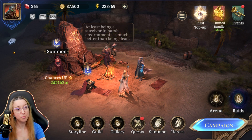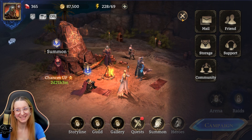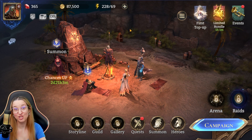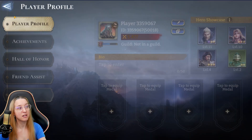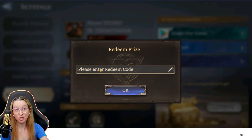When it comes to promo codes, you really want to wait to use them until you have your mailbox showing, because you need to go into the mail to collect. So don't bother putting in promo codes if you're just starting out or re-rolling until you can actually see your mailbox. You're going to go to the player profile, then settings, and then go down to redeem code.